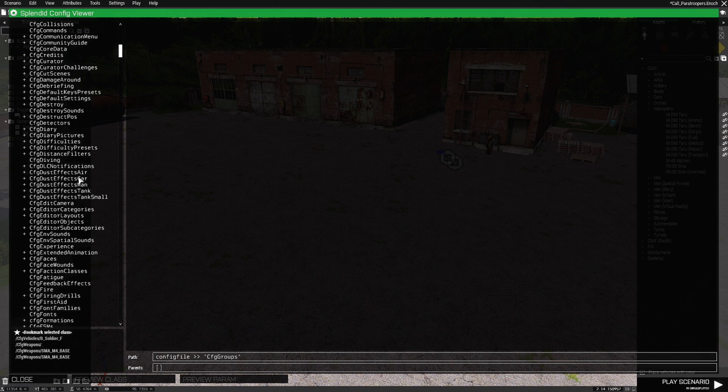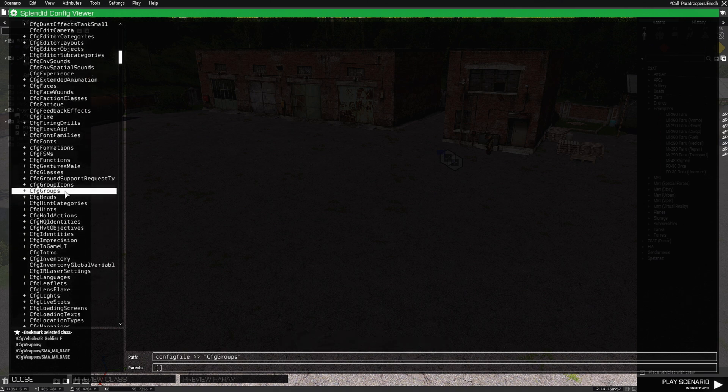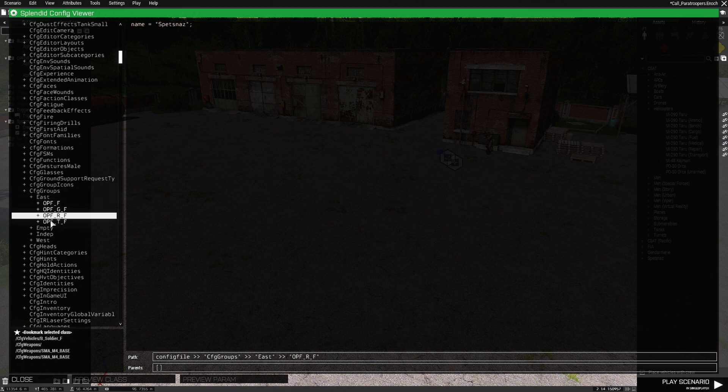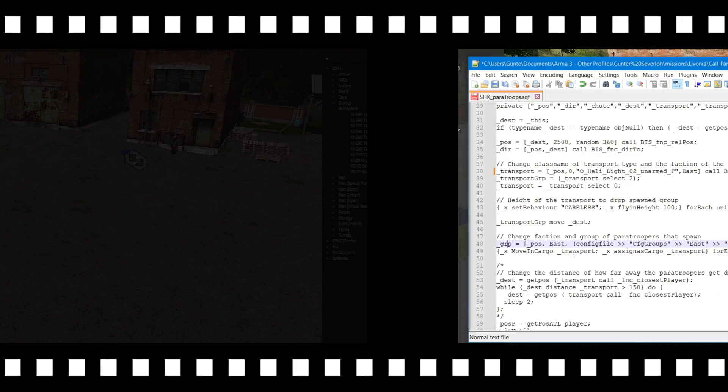Once you get the Config Viewer, look for an area that says 'CfgGroups' — which is what I already have highlighted. Double-click it and choose the side you want. We're on East side, so double-click that. Each entry will tell you which faction side it is — you can look in the box and it'll say CSAT, FIA, Spetsnaz, CSAT Pacific. We're going to choose Spetsnaz — double-click it, then choose Spetsnaz Recon Squad.